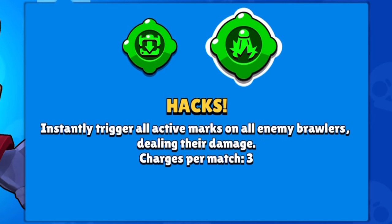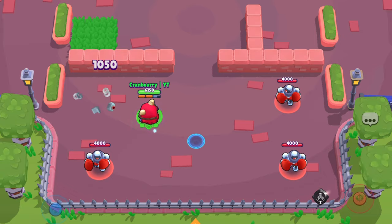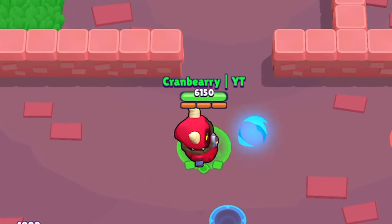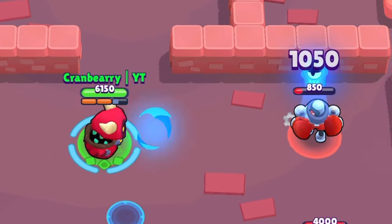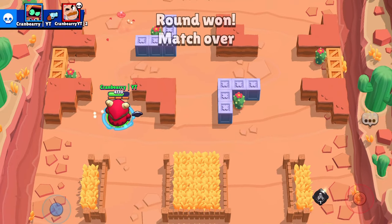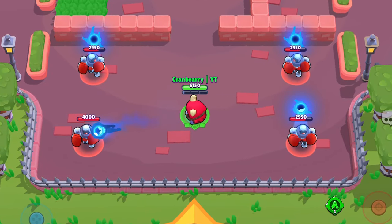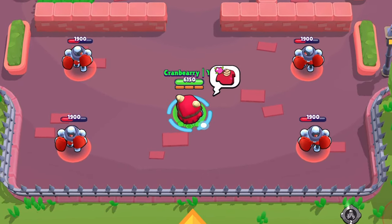As for his second gadget, Hacks, it is super useful. It basically acts as an extra attack similar to Brock's star power, Rocket Number 4. If RT marks a target, the gadget will be available to use. A fully maxed RT deals 1050 damage upon using the first attack; on his next attack, it will deal double damage, 2100. Or, you can use the gadget — it will deal 1050 damage, essentially acting as a first-impact attack. This is great if a tanky brawler is just short of defeat and RT is out of ammo. It will also work on multiple targets: if you have three brawlers marked and use this gadget, it will deal damage to all three of them, but it will not charge your super. Regardless, this is definitely the gadget to go with, especially since In Line is useless.